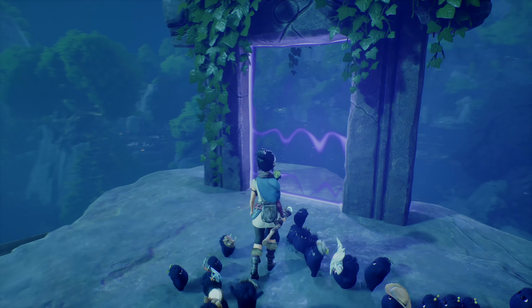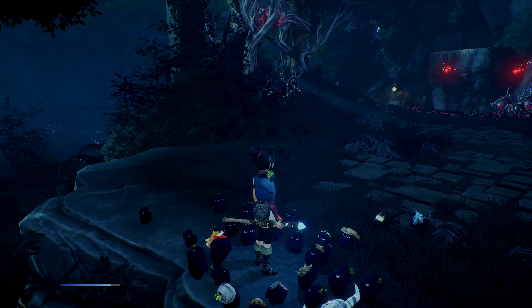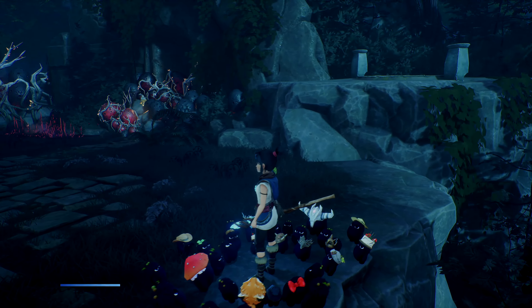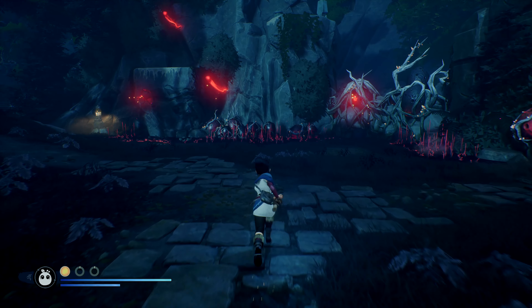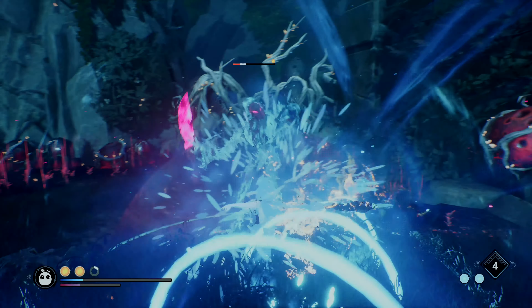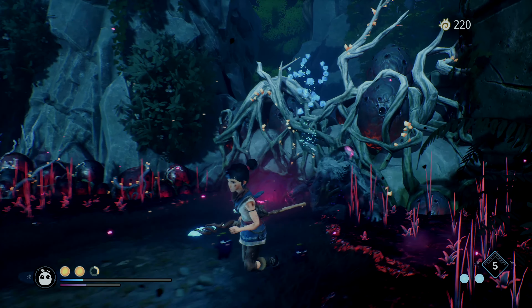These pillars — the ones that are flashing at the moment — you're going to want to throw bombs on each of them so that they create a path up to the top. You throw it in one, pass through a gate, throw it in another, pass through a gate.